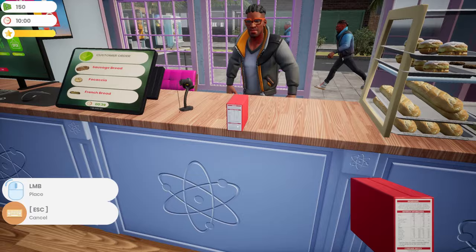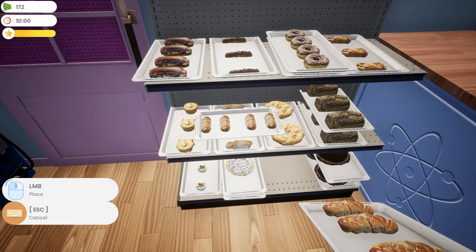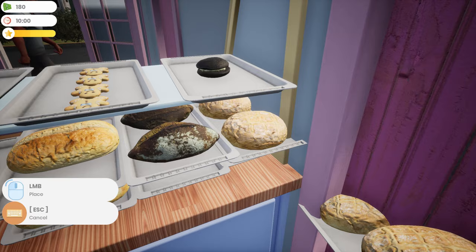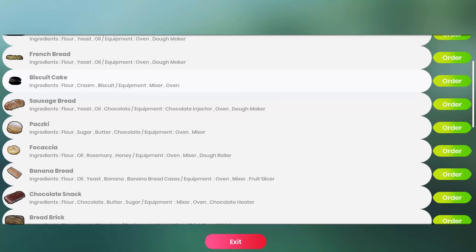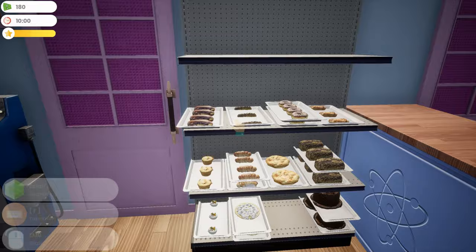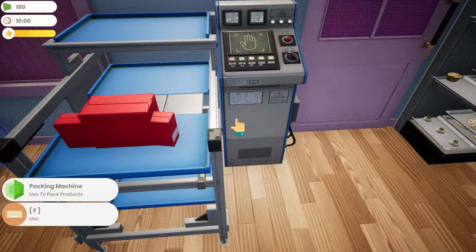I keep grabbing the wrong stuff — french bread. I keep hitting the wrong buttons. Grab that and out the door he goes. These should be the correct ones — yeah, sausage bread. These are italian bread. I'm going to wait because I only got one of those. Let's have my baker make some oatmeal cookies — oatmeal cookies would be good. He's baking something all day long; by the end of the day we should be well stocked. Muffin, french bread, muffin, french bread, and a sausage bread.